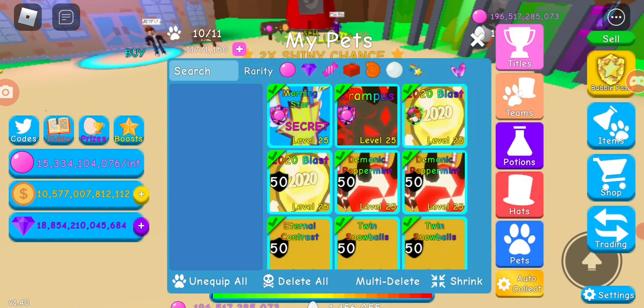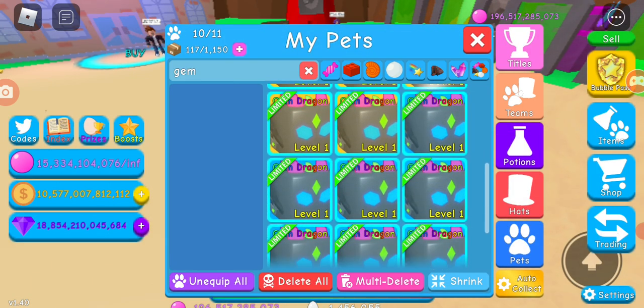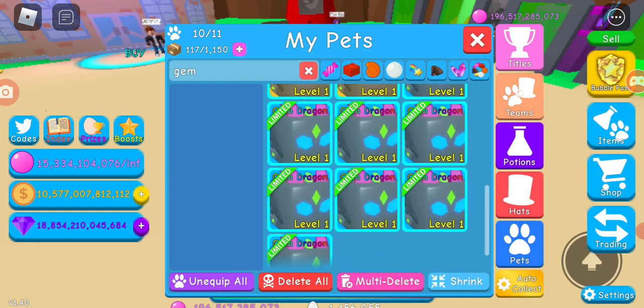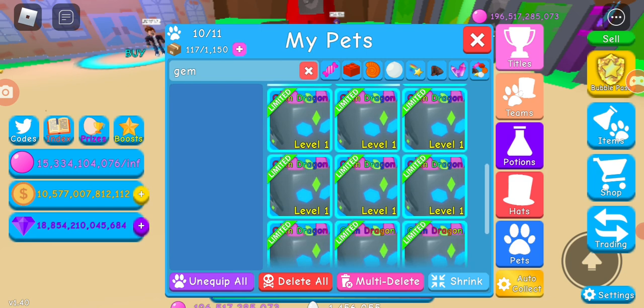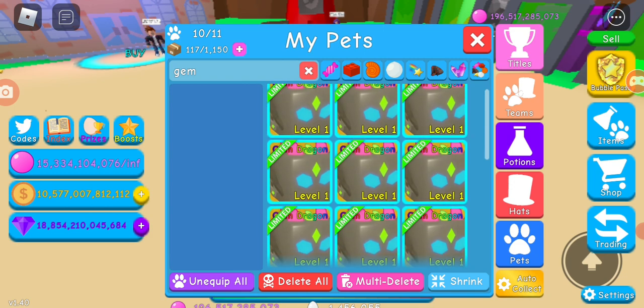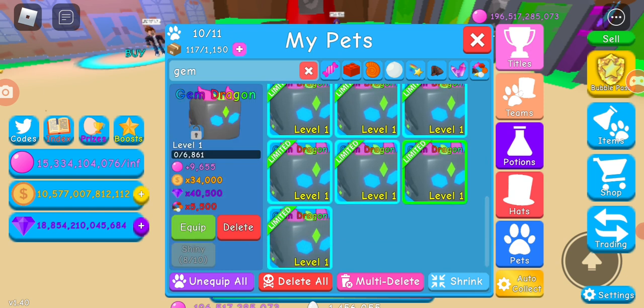The first pet is called Gem Dragon. I hatched one shiny and I started grinding today on my main, so I'm running mostly on my alt. On the main I have eleven shinies, plus seven or eight more to show from the alt.